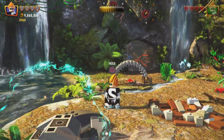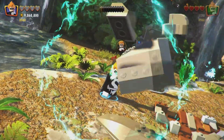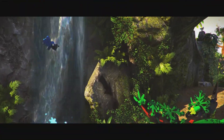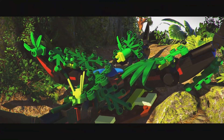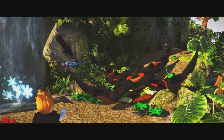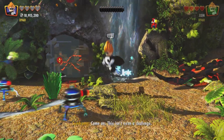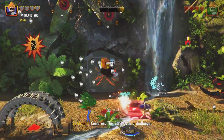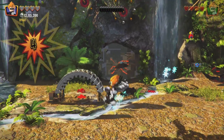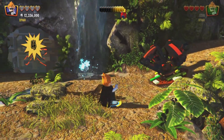There we are. And then here is our next part of that one out of three minikit. There we are. Now let's see, do we have to trigger this one? Great.